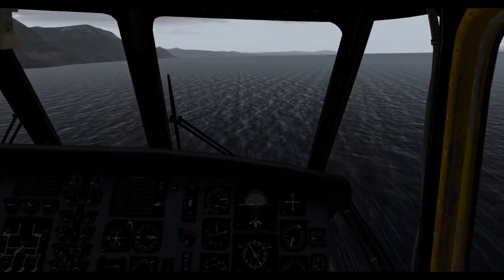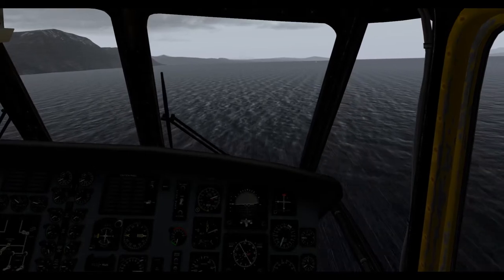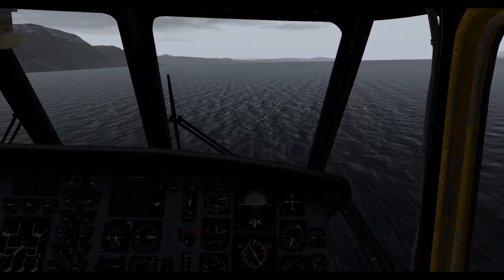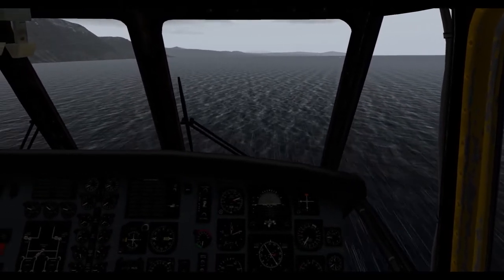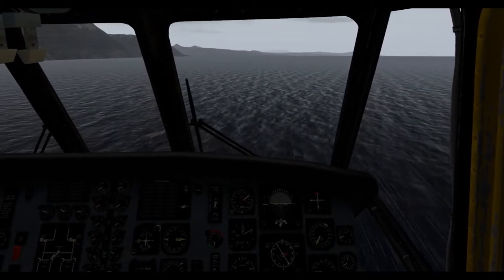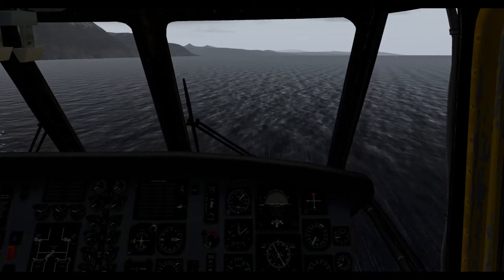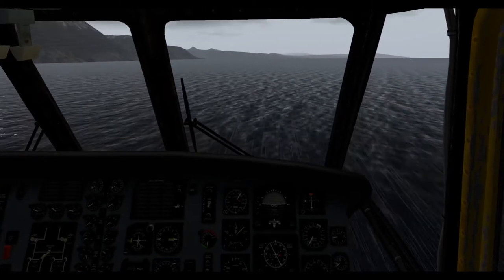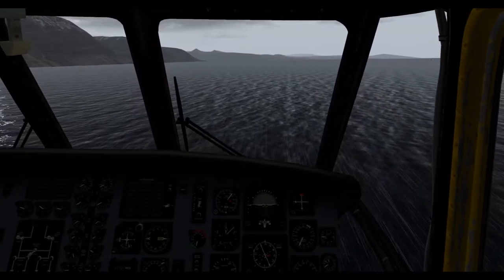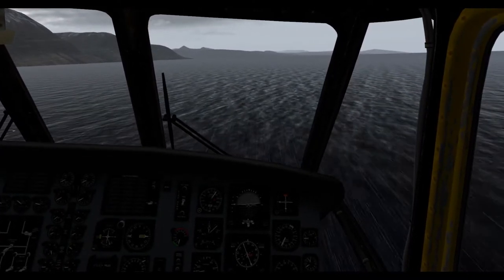As we start to get closer, up here on the left you'll see a fairly large inlet. There will be a summit on either side of that, and we're going to be going to the one nearest to us - it's the largest and has the most level areas. It will be the most likely place to have done a touchdown for an emergency landing versus the lowest lying areas, but we're going to assume they used this summit to make it a little more challenging.